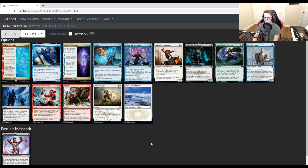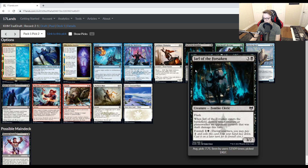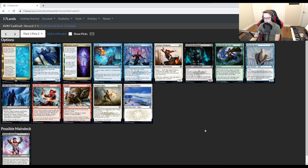Other cards in consideration: there's not a whole lot going on in this pack. Behold the Multiverse would be the next card I'd be looking at here as the best blue common — card draw being very powerful in this format that tends to get grindy and go to the late game. If we wanted to stay black we would take Jarl of the Forsaken, but I don't think that's worth it when we've got a bomb rare or a top common in the pack. I believe we selected the rare, and we did.